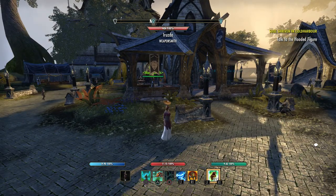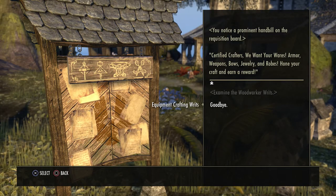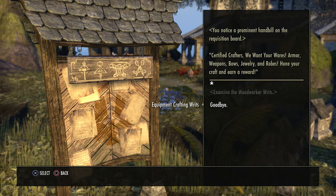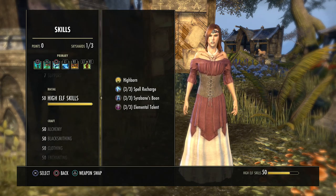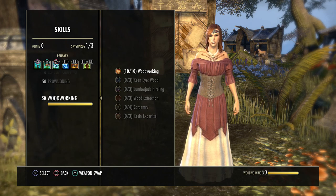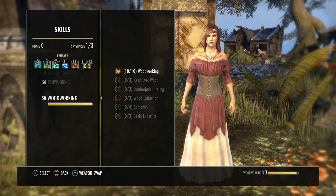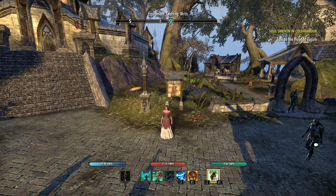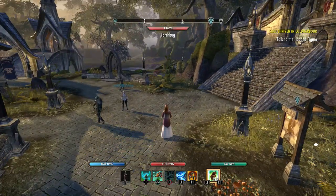Make sure there's an area where all the tables you need are close together. If you're only doing blacksmithing, clothing, and woodworking, make sure those tables are all close together. If you're doing all of the writs every day, find an area where all of them are located. I usually wait till I get to 50 before I do daily crafting writs on any character — I'll make sure I rank everything up to 50 before I start doing those writs. You get the most benefit from it that way.